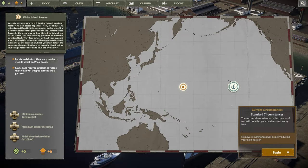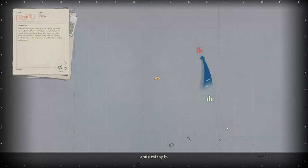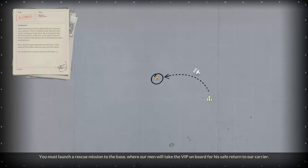We're going into a mission — looks like we're doing Wake Island Rescue. I should mention there are tutorials, a campaign, and a sandbox mode. I'm assuming sandbox is just a campaign that never ends, but it's worth mentioning for people who've completed the campaign and want something less restricted. We need to destroy at least three enemies to get a medal, not lose more than two squadrons, finish within 20 hours, locate and destroy the enemy carrier, and launch the civilian VIP off the island.